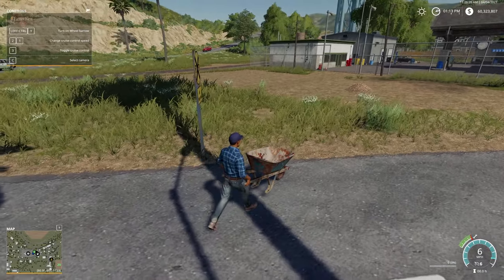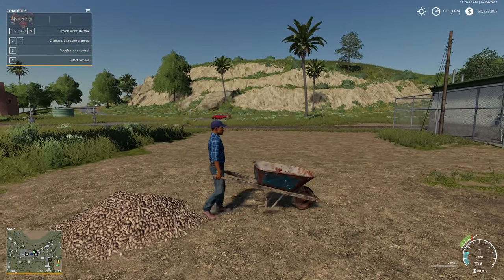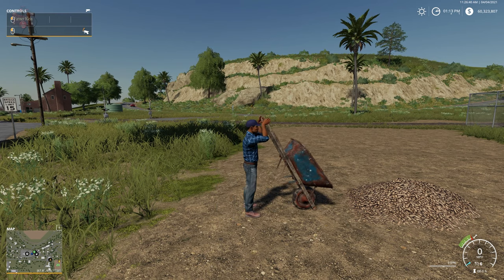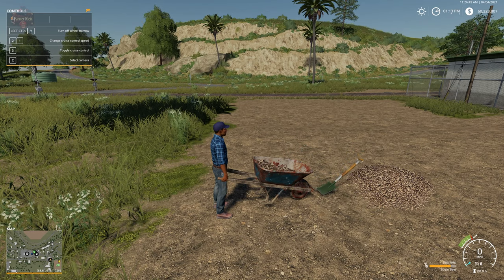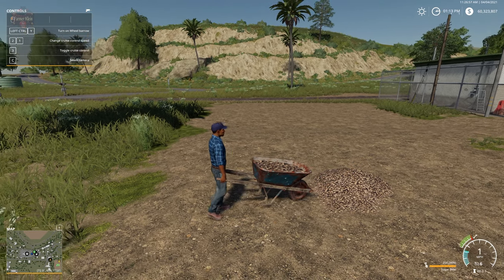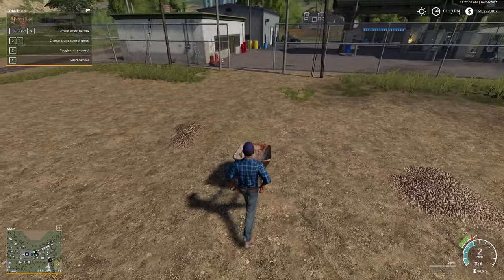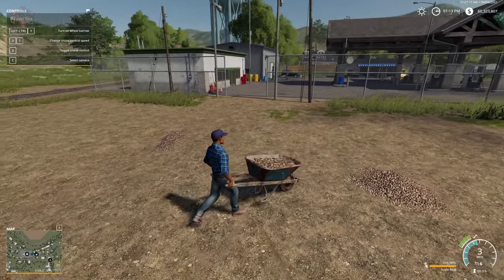I'm going to go over here because I happen to have a small heap of sugar beets. Pull on up to this — we can drive over it if we want. Left click and up and down will basically dump the wheelbarrow. Now Left Control Y — check out this awesomeness — up and we pull forward. Look at that! Left Control Y again and now we have a wheelbarrow full of beets. Go up, left click and up to empty the beets out. Now we can basically move 250 liters of product from one place to the next by wheelbarrow.